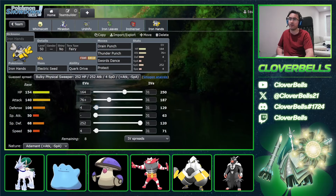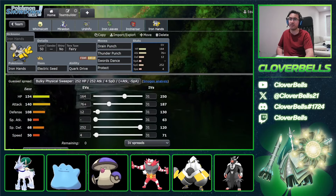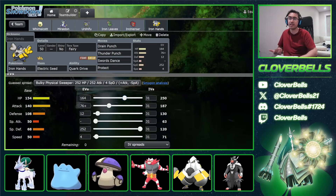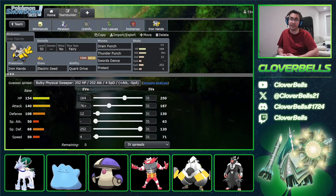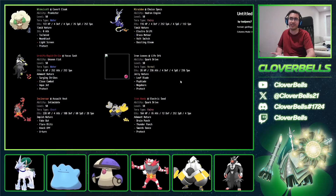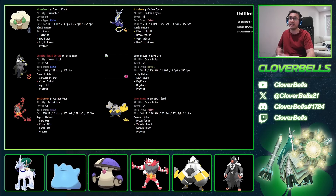Then 116 HP and 12 Defense — wanting an even number for the Electric Seed Defense boost. The leftovers go into HP. A little bit more HP goes a long way with Swords Dance available. These were reasonable calcs to start with for testing on the ladder. We've got some games saved, so we'll take a look at how the team plays and then do some final conclusions at the end.